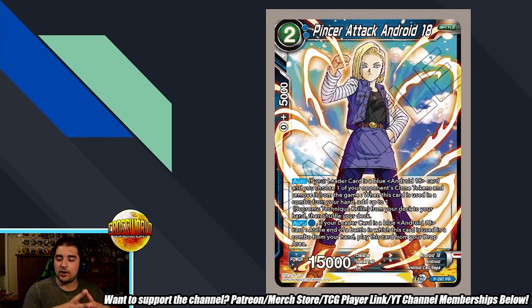Pincer Attack — Android 18 got a two-drop 15k auto. If your leader card is a blue Android 18 and you choose one of your opponent's clone tokens and remove it from the game. When this card is used in combo from your hand, add up to one Supreme Technique Krillin from your deck to your hand, then shuffle your deck. Supreme Technique Krillin is actually an in-archetype Chompa for the Android 18 clone token deck, so being able to search that is definitely not bad. You combo this, add that right to your hand, and then if your leader effect is active, that actually becomes a free combo because it's a base one-energy 5k combo. So you basically get a large amount of combo power plus a double strike right there. Auto for blue — if your leader is a blue Android 18 card, at the end of a battle in which this card is used in combo from your hand, play this card from your drop area. So it also comes into play as a 15k attacker — pretty cool for tempo. Android 18 has definitely been one of the under-supported archetypes, especially compared to 21, which is like the clone token queen.